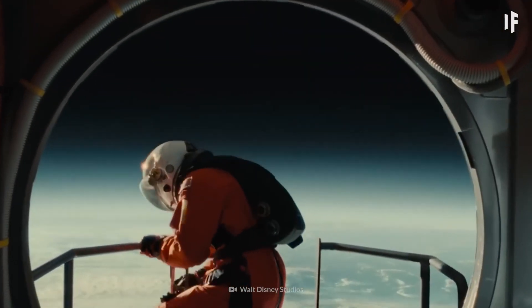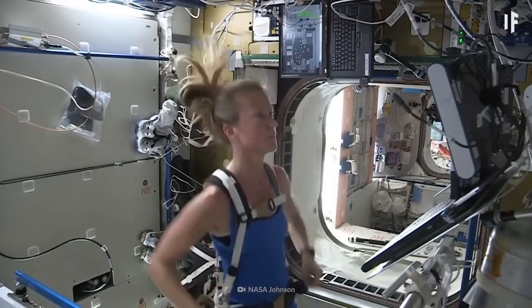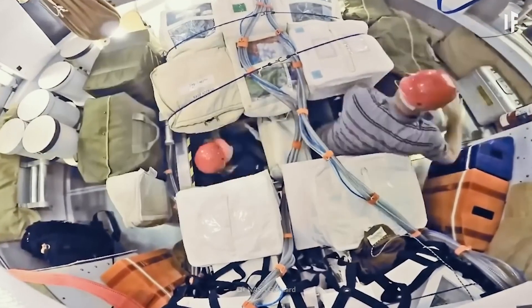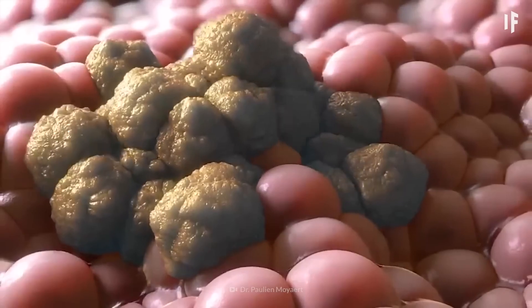But how do astronauts deal with these heavy levels of radiation? Their radiation levels are constantly being monitored, so if they do end up in the anomaly, they have what's known as a water wall. Certain rooms on ships are filled with massive bags of water, and if you stand behind them, they'll protect you from radiation. Water is the best thing to shield you from this harmful energy because of its high hydrogen content. Without this water wall, astronauts could get severe radiation poisoning or even cancer.